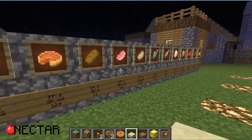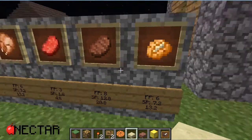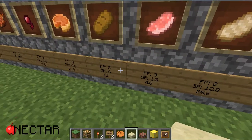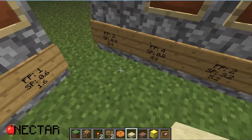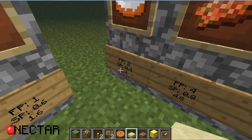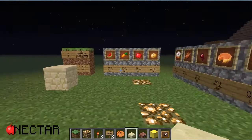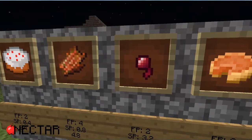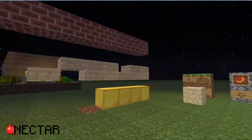So now we know which foods are the best to eat: the cooked pork chop and the steak. Other good options are the cooked potato and cooked chicken. The fish is pretty good at 11 points, and also the bread at 11 points. The pumpkin pie gives 12.8 points. And the cake is 2.4 per slice, times 6 equals about 14.4, which is the third best overall. These two foods over here are special because they have a chance of poisoning you, including also the raw chicken.